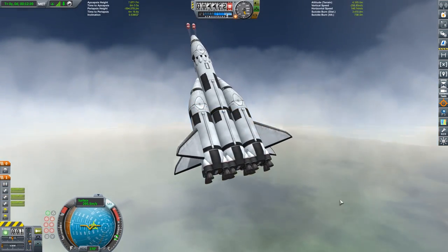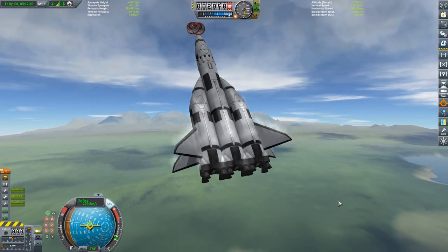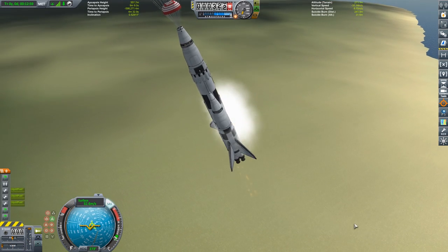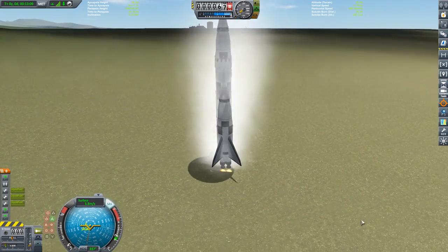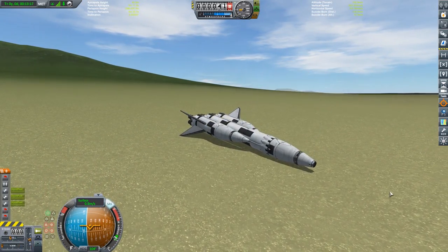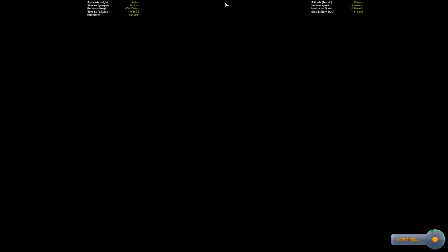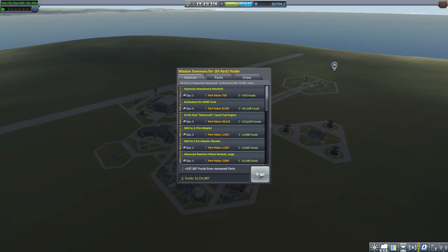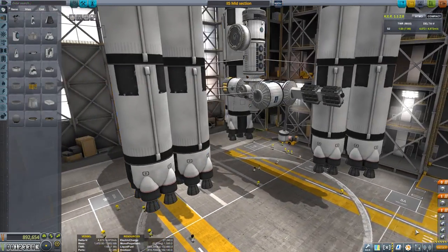In Kerbal Space Program this is not a problem because nothing is scaled the same as the real world — we can re-enter with basically anything and land these things with a little trial and error. Here we go — just a little further away this time — and touchdown! Yes! Oh, crap crap crap crap — don't blow up! That was pretty lucky. We can recover that for a full refund as well. Any landing you can walk away from is a good landing, especially in KSP. We recovered 97-something percent of that vehicle too.